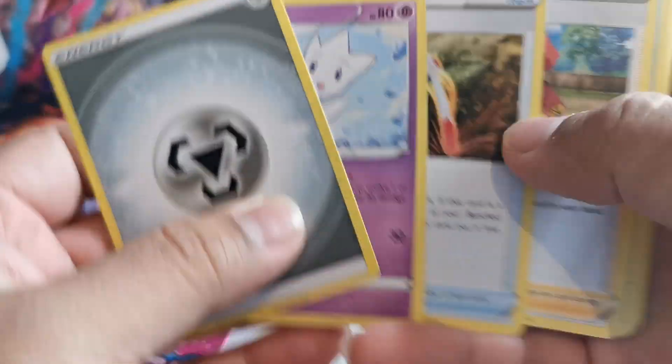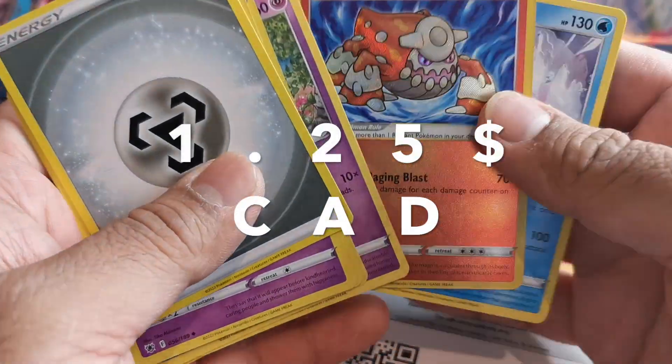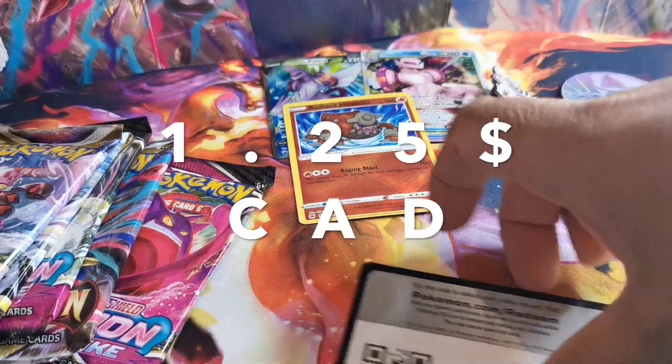I'm gonna start off with Astral Radiant — it's the weakest of the three sets that we get here. There's the code card, and also the one with the Origin Palkia and Dialga. We got the Heatran, the Gradient Heatran.